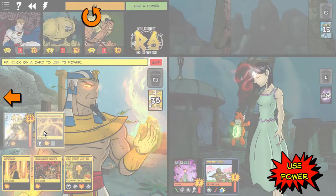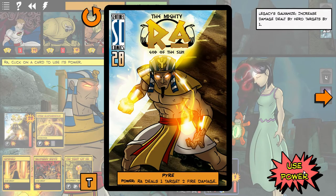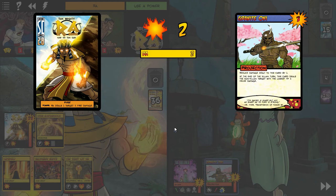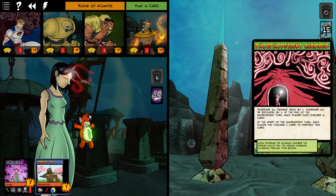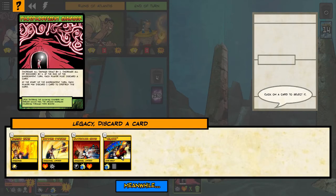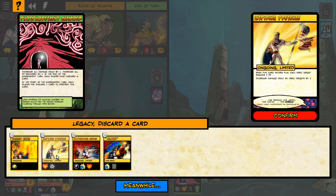When I was interviewing Jason Matthews — the designer of Twilight Struggle for our channel — he said it's quite a feeling to let it out in the wild, where you playtest as best you can and then release it. He said it's a bit of a scary feeling. In fact, he used the example that Twilight Struggle has been out 16 years, and there was a card interaction someone asked about last year that he had never come across.